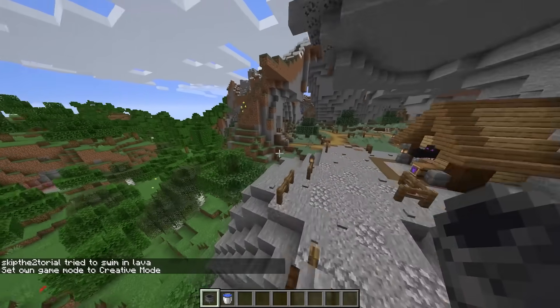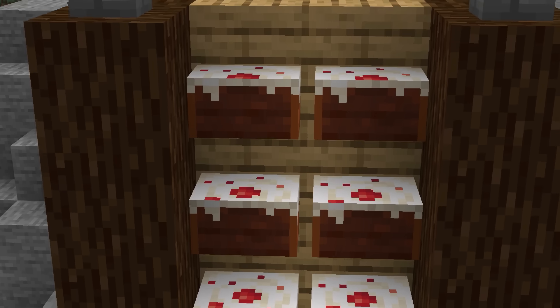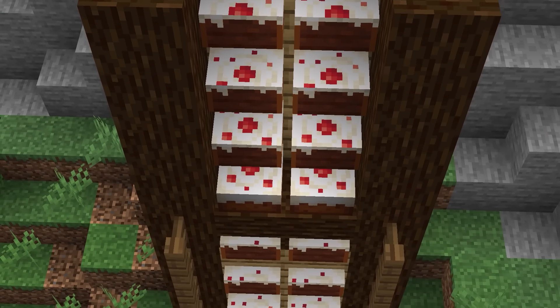20 stupid Minecraft things that actually work. Minecraft is a game where you can do almost anything, so sometimes even the weirdest ideas pan out. Today, here are the features and tricks that are just crazy enough to work.